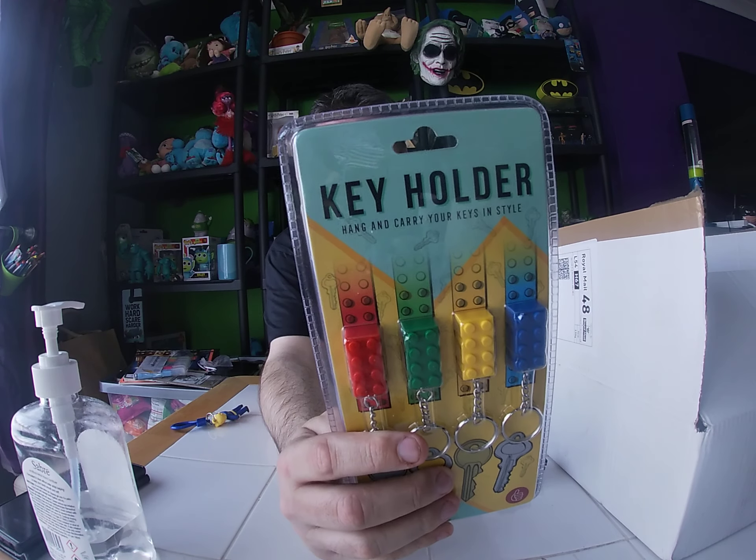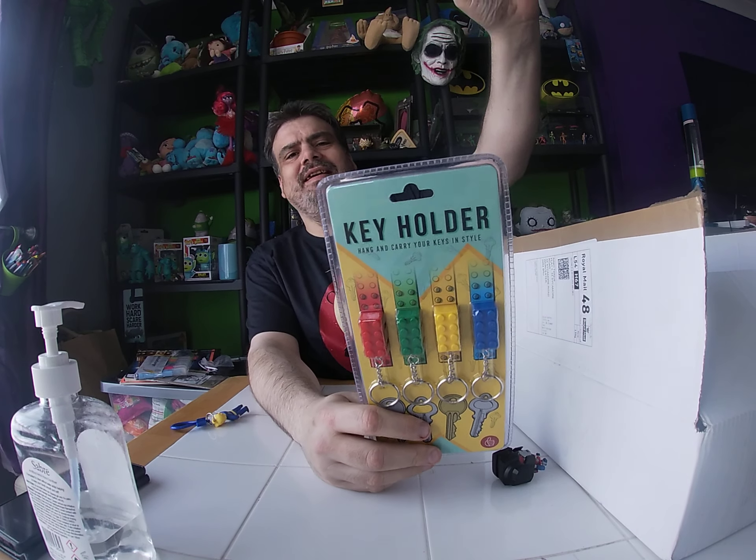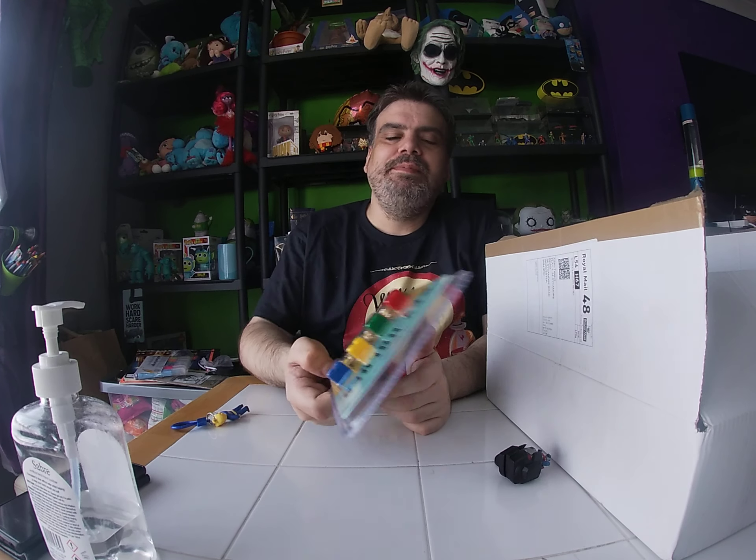Next up it doesn't actually say on the packaging but obviously it's a Lego key holder. By the look of it there's a sticky pad - you put the tape on the wall, put your keys on it, and when you come in the house you hang them there. This is going to be really useful for me because I lose my keys a lot. I must have spent about 300 pounds just getting back into my building. Something like this probably costs about ten pounds - it's going in the positive because it will be useful for me.